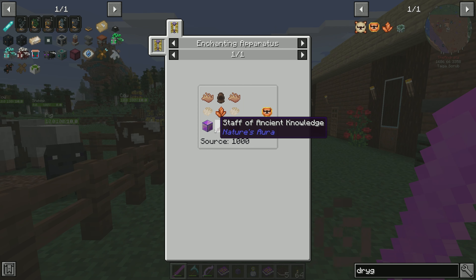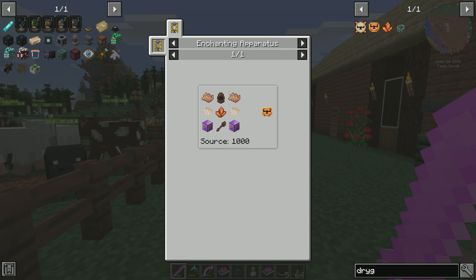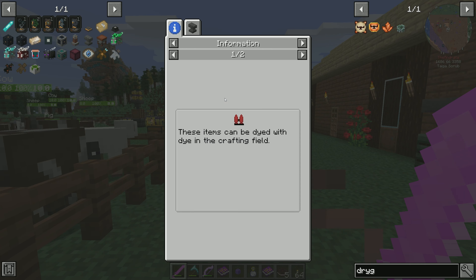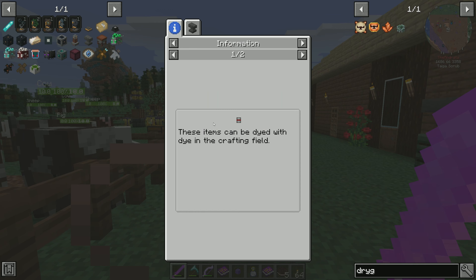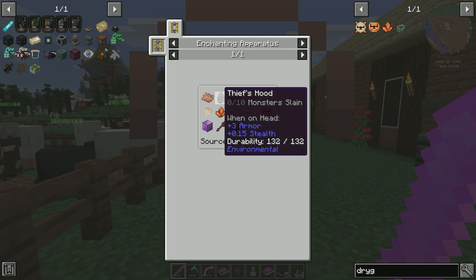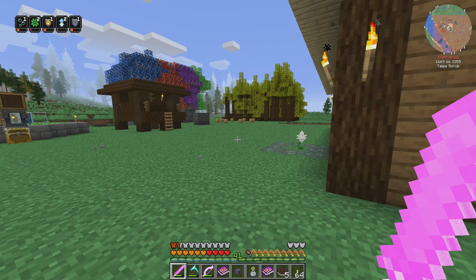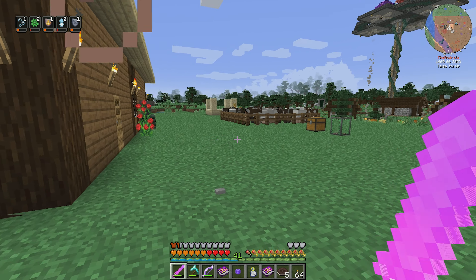The caveat with the drygmy is that we need a drygmy charm. We need the moose antlers, wolf pelts from Atum — we have those. We can make the Staff of Ancient Knowledge; that shouldn't be too difficult. It's this Thief's Hood that's going to be the problem. I don't know where to get it from — where does a Thief's Hood drop from? I honestly have no clue.